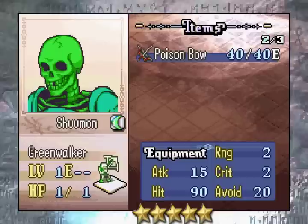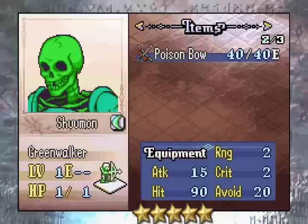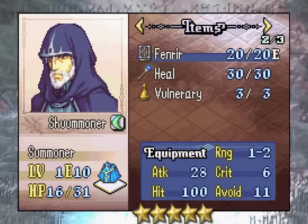Eventually — I think at level 15 — they have a good chance of getting the Devil Ballista, which is just absolutely incredible. So yeah, Schuminer is the best unit in the ROM. I don't think there's any debate about this. He's just incredible.